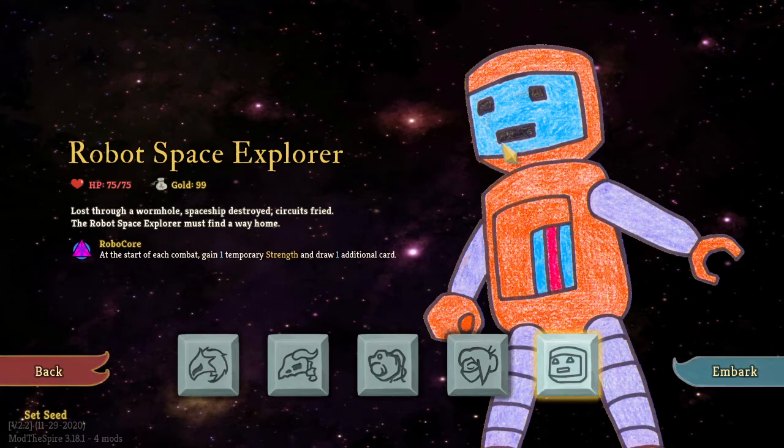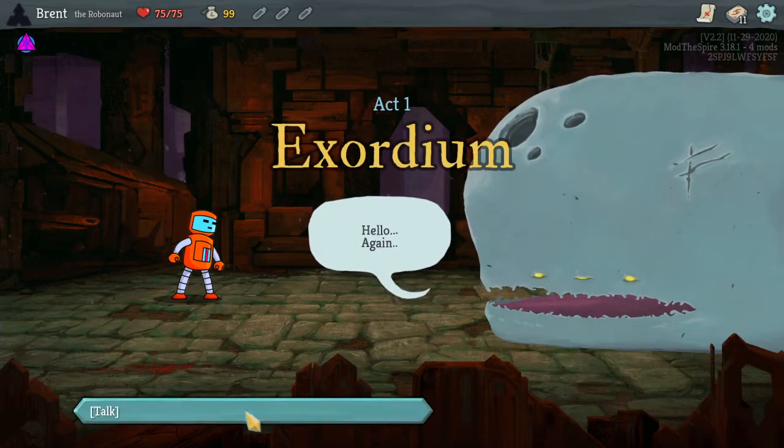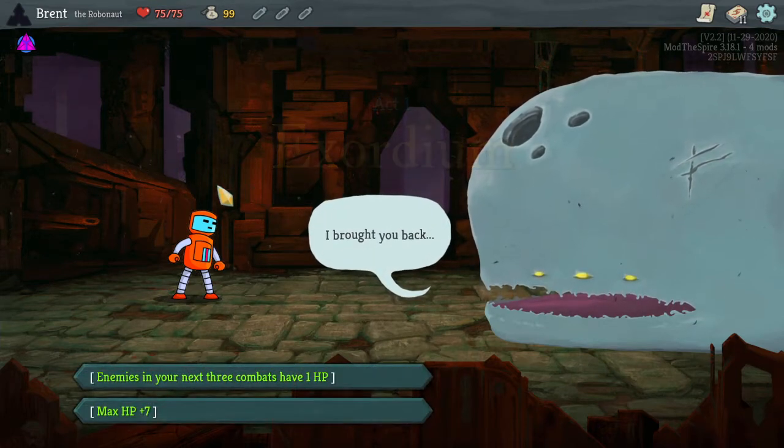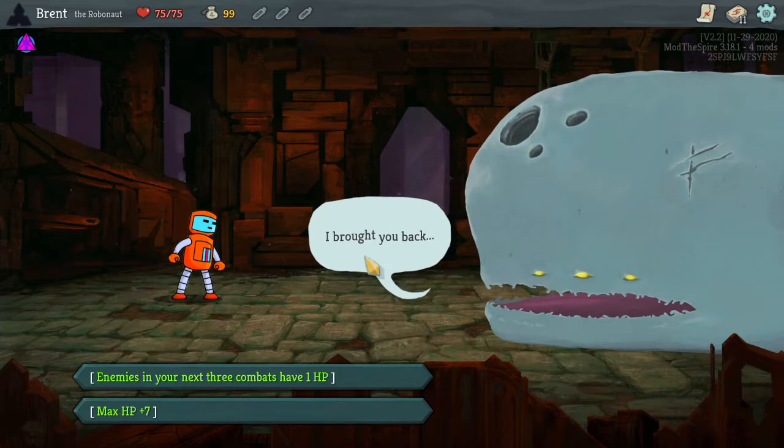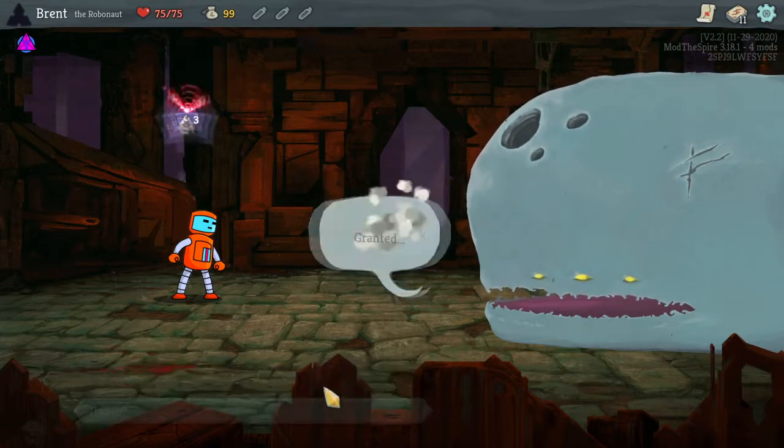Explorer must find his way home. Rebel Core: at the start of each combat, gain one temporary strength and draw one card. That's pretty cool, I like that. 75 and 99 for the health and starting gold. I really like this little art — the colors are very vibrant, they pop very well against the background. Should be fun.